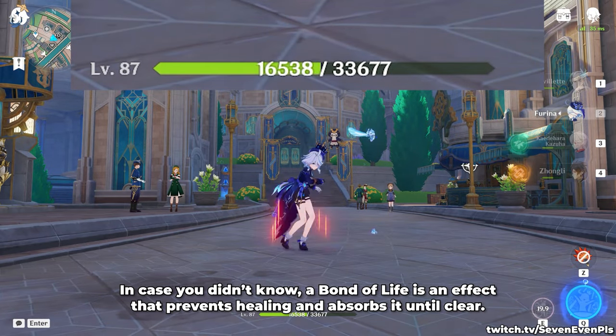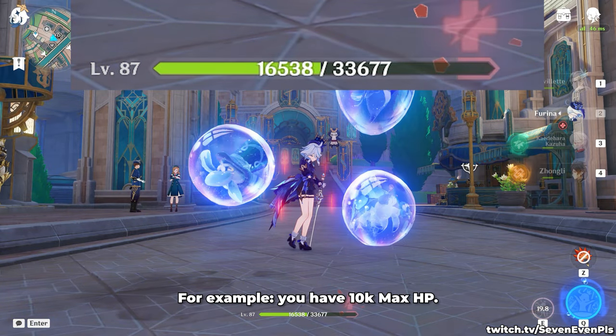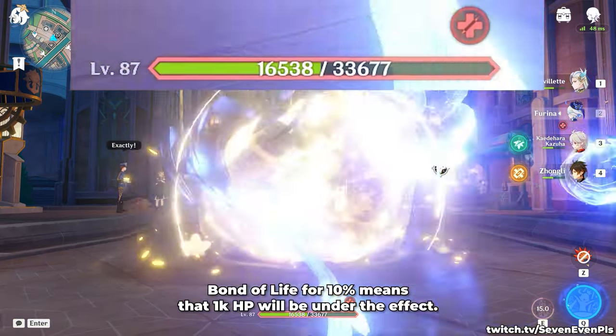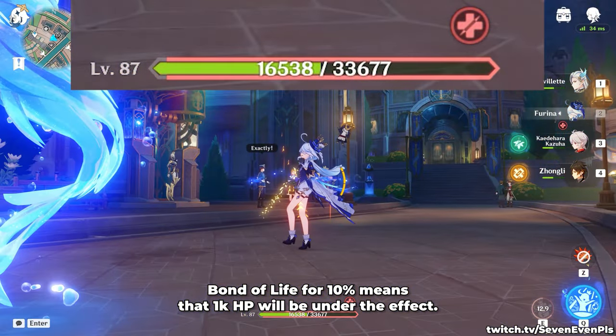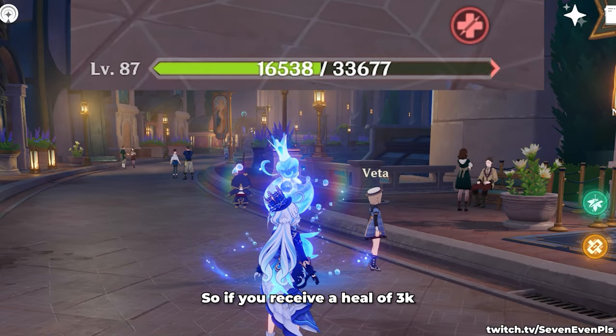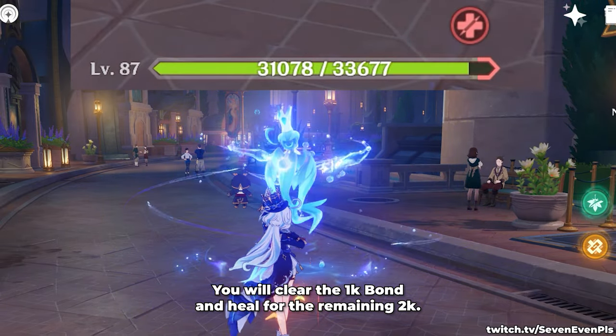In case you didn't know, a Bond of Life is an effect that prevents healing and absorbs it until clear. For example, you have 10,000 max HP. Bond of Life for 10% means that 1,000 HP will be under the effect. To receive healing, you have to clear the Bond of Life first. So if you receive a heal of 3,000, you will clear 1,000 Bond and heal for the remaining 2,000.